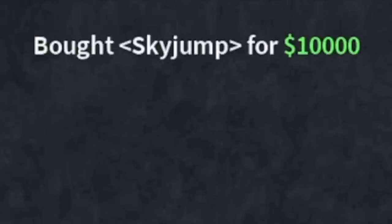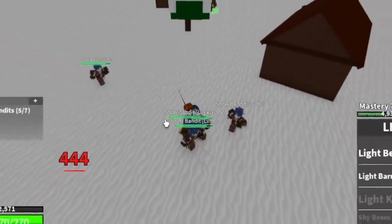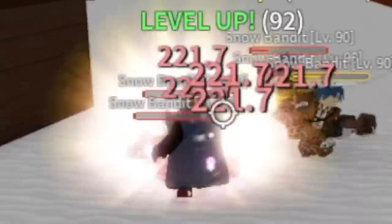First, let's do some shopping. We're going to buy the Sky Jump, the Enhancement, and the Flash Step. Go straight to the Bandits after that. Again, if you're level 90, they cannot hit you — Logia effect. Grinding is really fast.